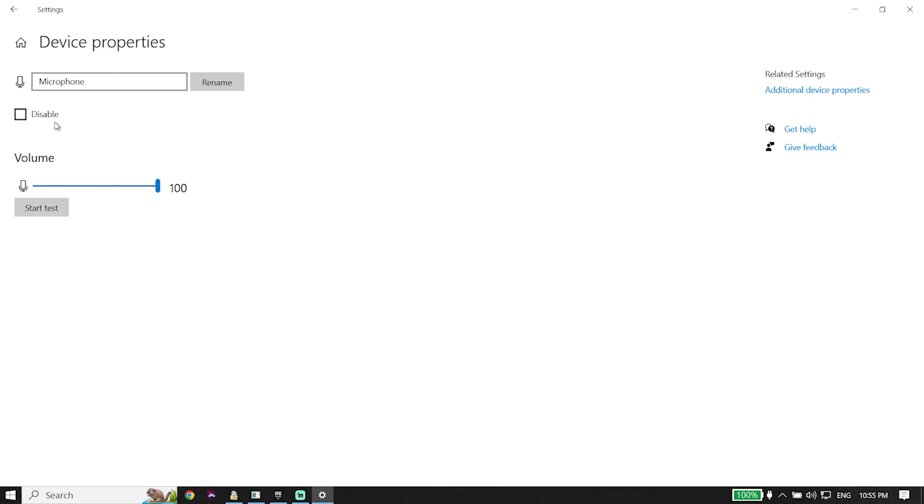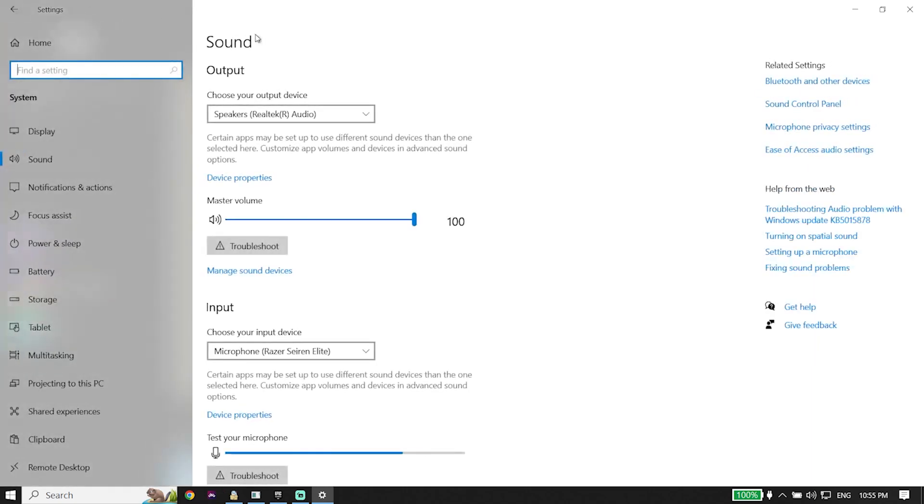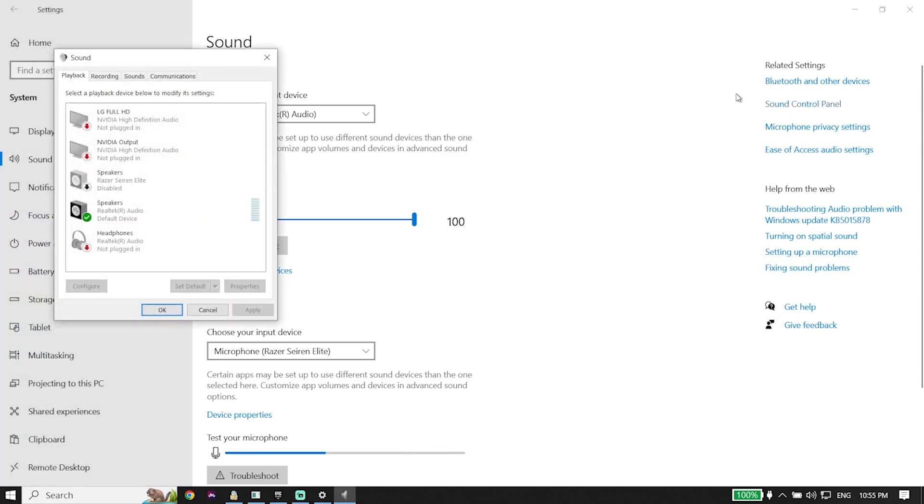Make sure to uncheck the disabled option, because sometimes this problem happens because your microphone is disabled. Uncheck that option if it's checked — you can sometimes fix the issue just by doing this. Then go back to Settings and click on Sound Control Panel.